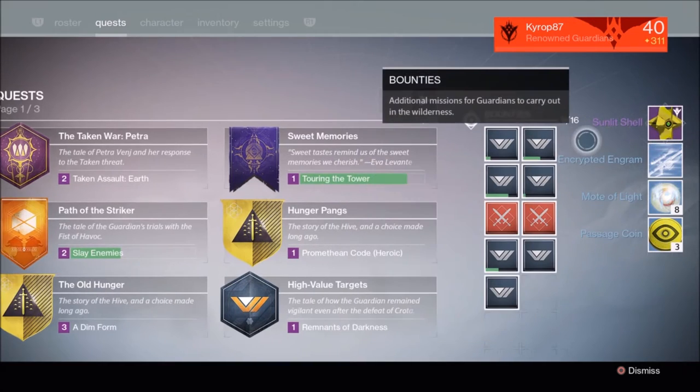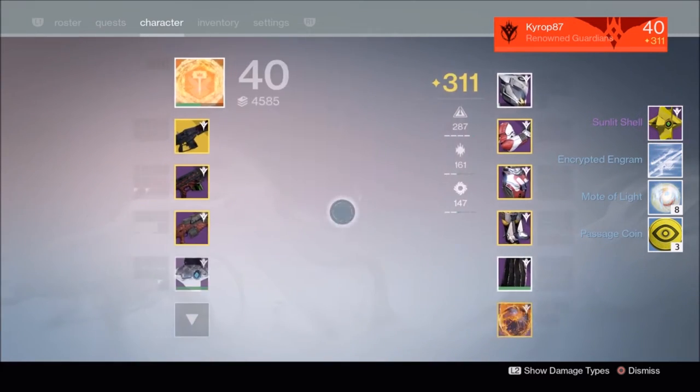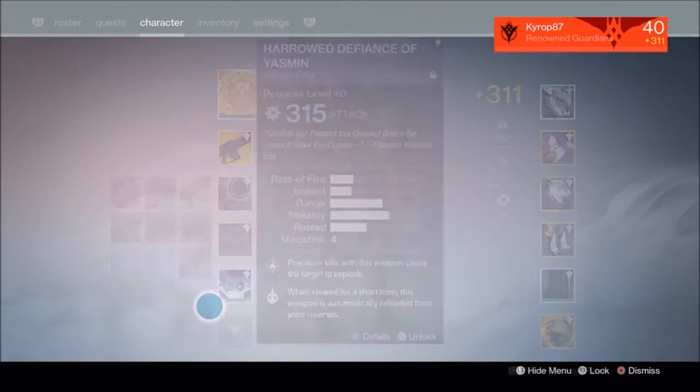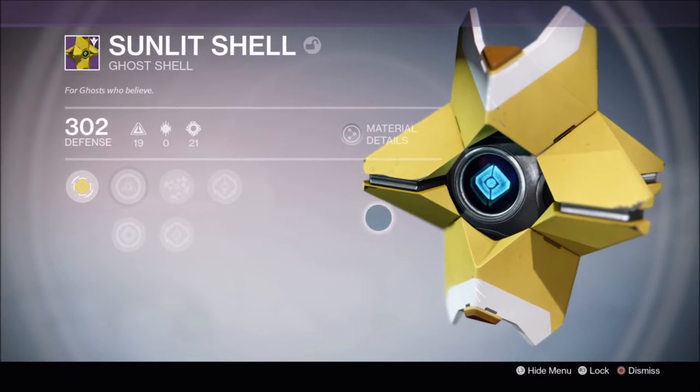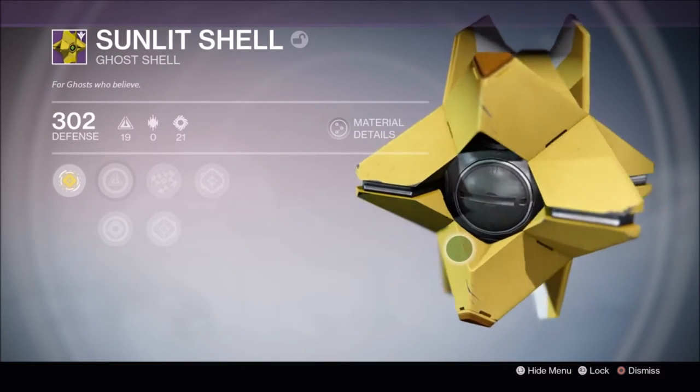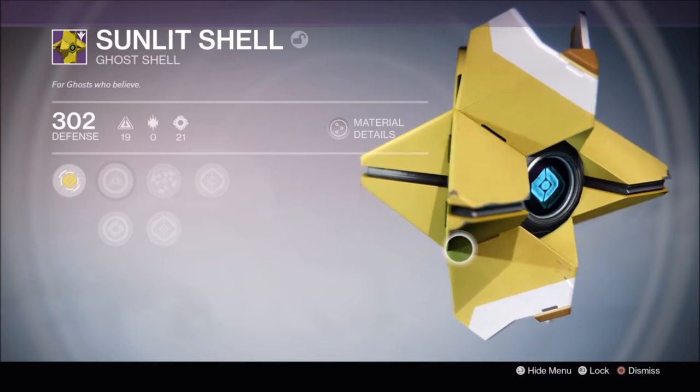Oh, the Sunlit Shell — 302. In case you guys wanted a closer look at the Sunlit Shell, here it is. This is the Trials of Osiris Ghost Shell. Pretty cool.